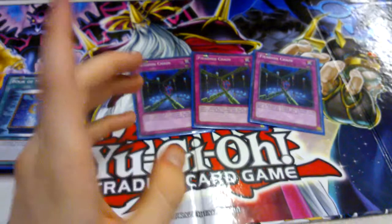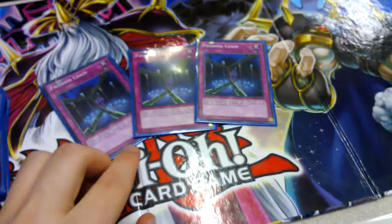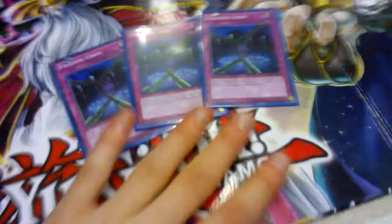Fiendish Chain — the monsters are very weak, so this can defend them. Something like a Tour Guide or a Winda kills this deck, so it's very important to be able to stop them. I've chosen this over Breakthrough Skill on the basis that my monsters are very weak — especially protecting a set Tantan, because you don't always get Obedience Schooled. It negates effects and is particularly good against Tour Guide in the Burning Abyss matchup.